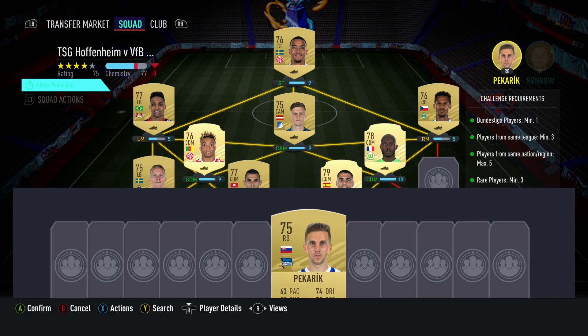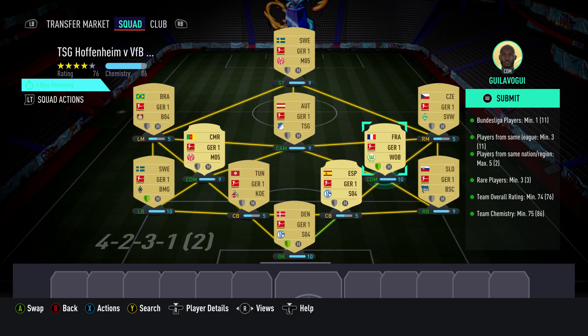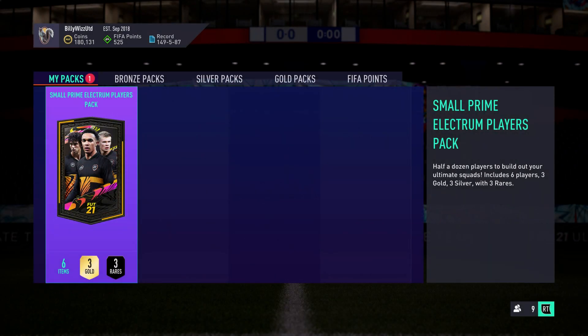Right, Peckerik, get back where you belong, mate, in the right back position. And there you go, ladies and gentlemen. Team chemistry overall — we have got a few shields lit up, but we are 11 good on the team chemistry, so all the shields could be lit up and we'd still be sweet. Let's submit and get the pack opened. And we're one closer to the Rare Electrum Players Pack.